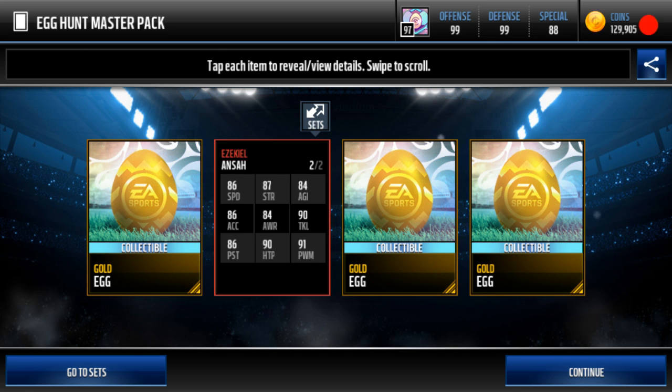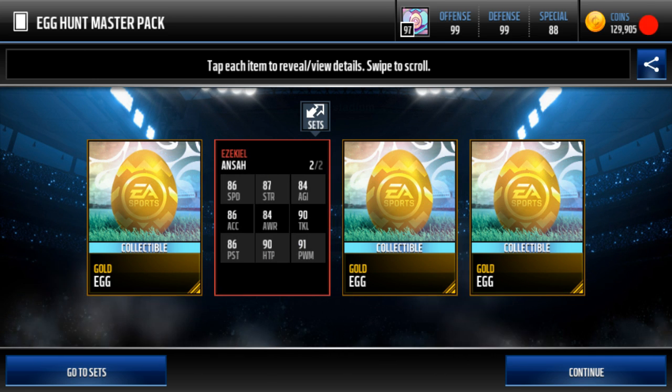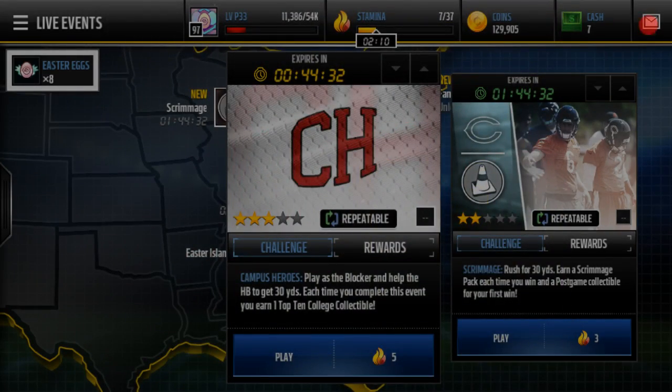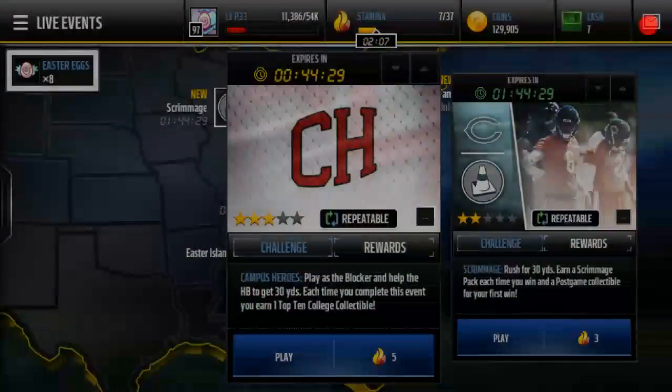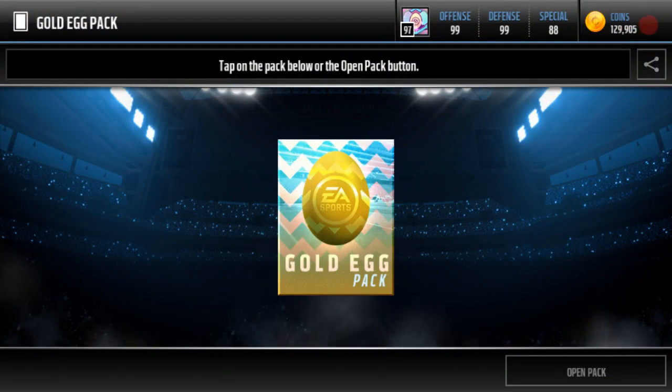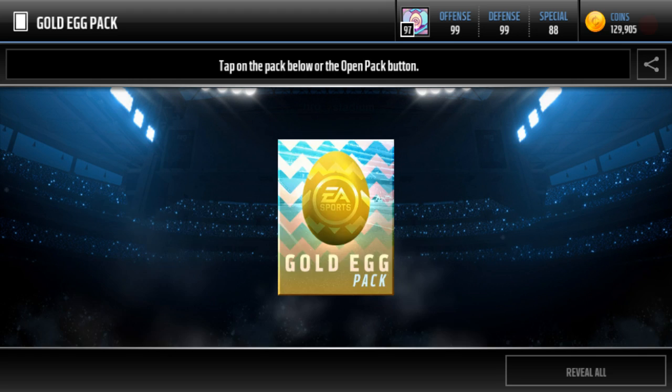So he's not auctionable, which sucks. But let's look at all the stats — there you go. I'm not gonna use him only because he's a lower overall. Gold egg, let's open this bad boy up.